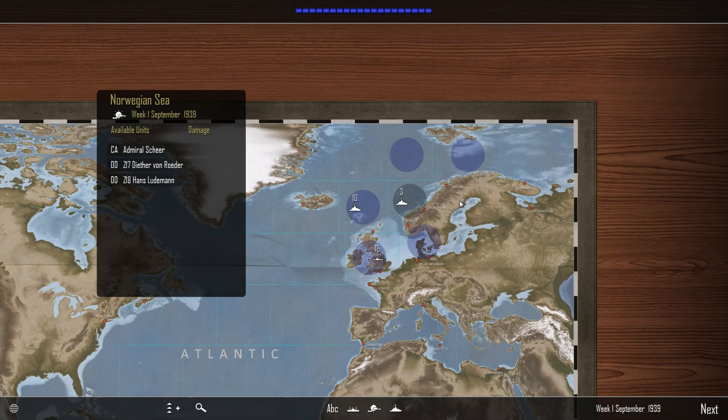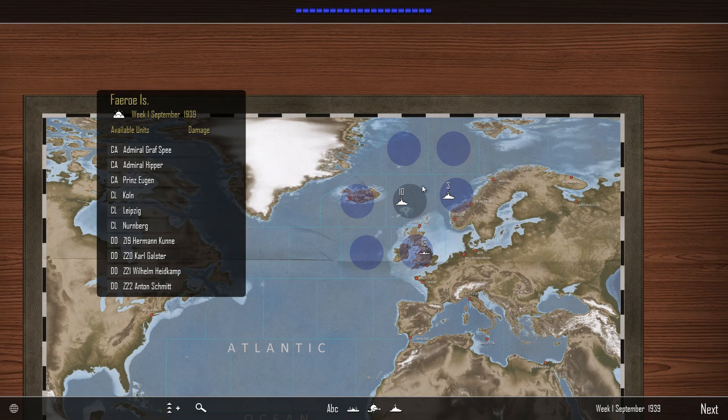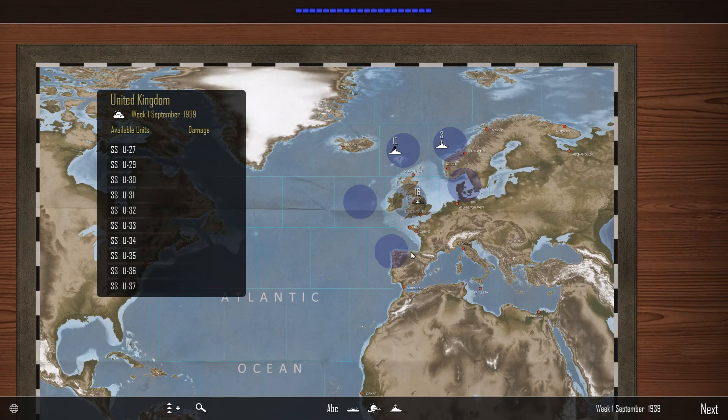In the Norwegian Sea we'll have Admiral Scheer, and the Hans Lüdemann plus two destroyers. We'll try to edge them around. Going to leave some Type 9s — they're ocean-going. The Type 7s were technically ocean-going too, but not as long-range as a Type 9. In this strategy layer there are no fuel limits or supply rations — you only go back if you're out of torpedoes.